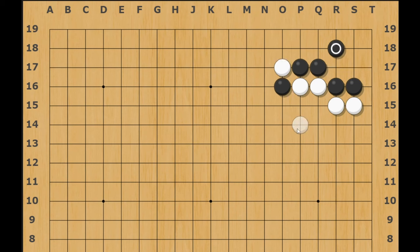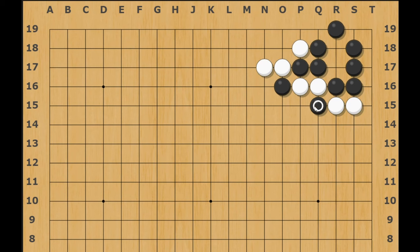You should hane because white is supposed to extend. To simplify: if they cut, just fix yourself. If they fix this, you take that; if they fix this, you take this — and at this point white is already destroyed. There's no way to save both groups. If they play here, just push and something like this; if they save this one, you just eat the two stones. Very good for black. So as soon as white blocks, white is terrible.